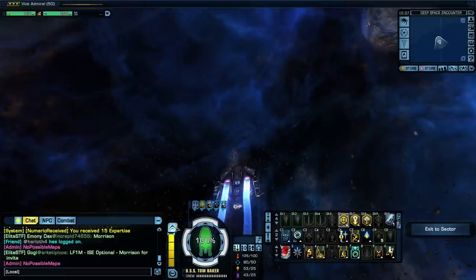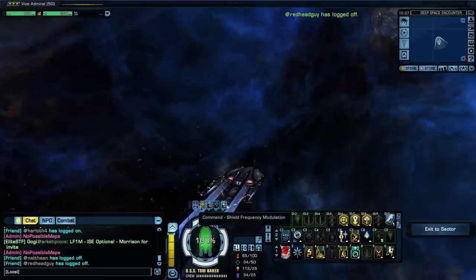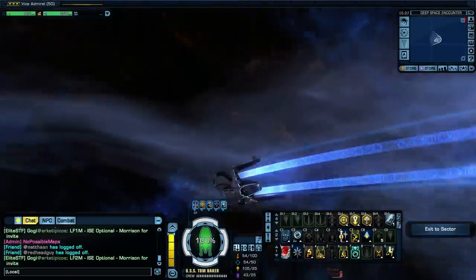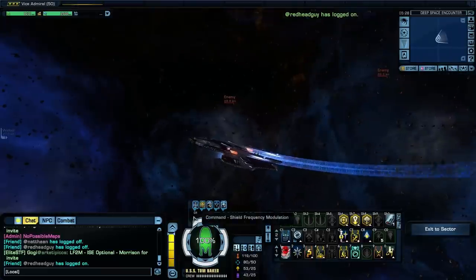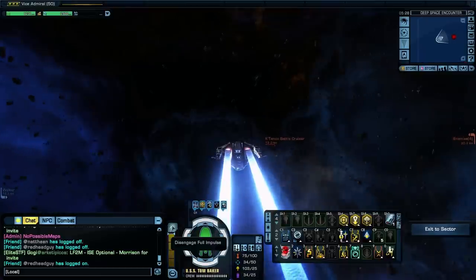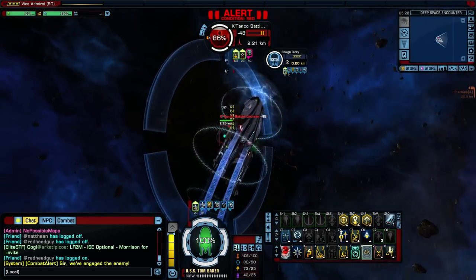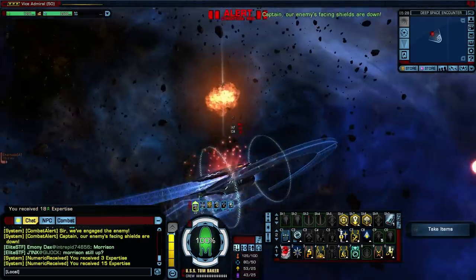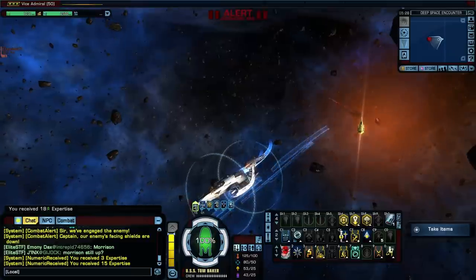Maybe I should put beams in the aft instead. Maybe I could leave all four forward slots as dual heavy cannons and just put two beams in the aft. Then when they're behind me, my rear beams would start taking them out as I come around, and once I turn to the front I blast them with cannons. Well, that's a possibility. Through all of that combat, I could not fire with my cannons because I could not get in targeting range — my phasers saved the day.